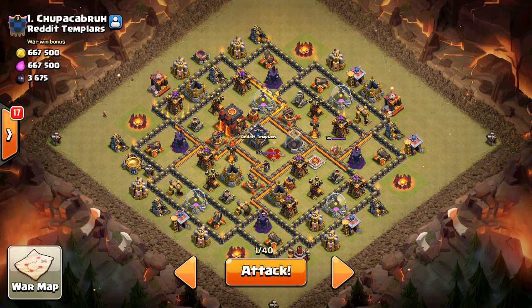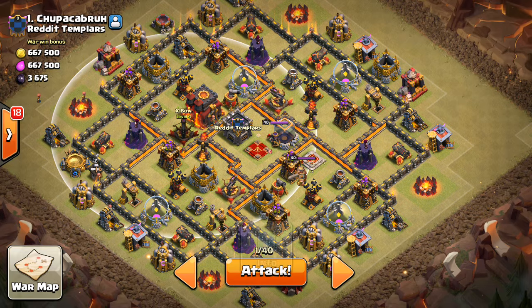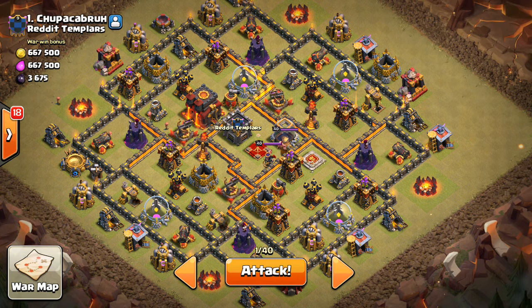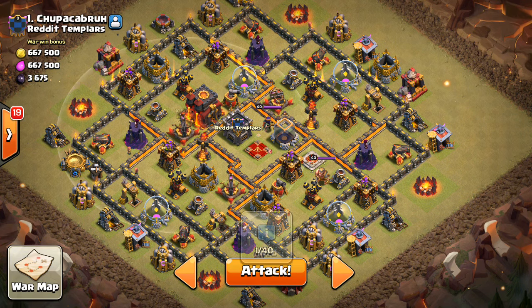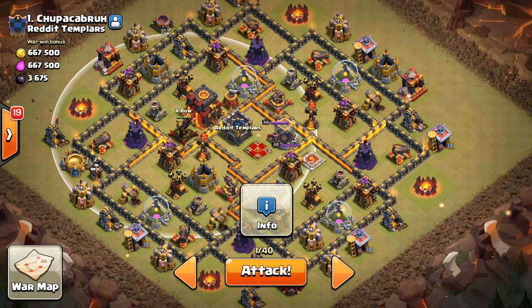We're taking a look at some Town Hall 10s first, and this is in Reddit Templars. They have some really good bases. Looking at how this guy put his Expos, he put all three of them on ground. I think at Town Hall 10, when you have a Town Hall 10 base with Inferno Towers, you want all three of your Expos to be on ground. You're gaining three extra tiles of range, which can make a big difference, and the main reason for doing this is to eliminate Queen Walks.